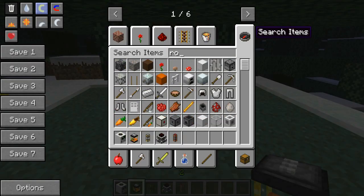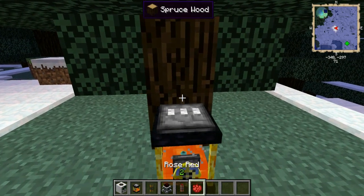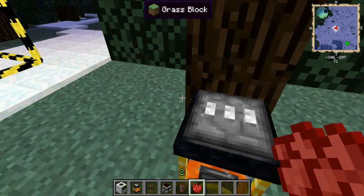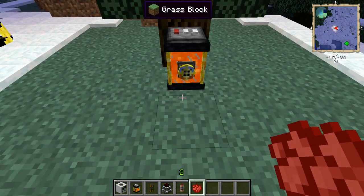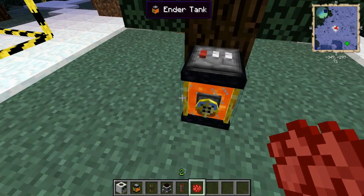If you can skip back in the video you'll notice there was a little red thing on the ender tank. What you want to do is take the color dye, right-click it, and it'll filter out the lava — it works kind of like an ender chest.